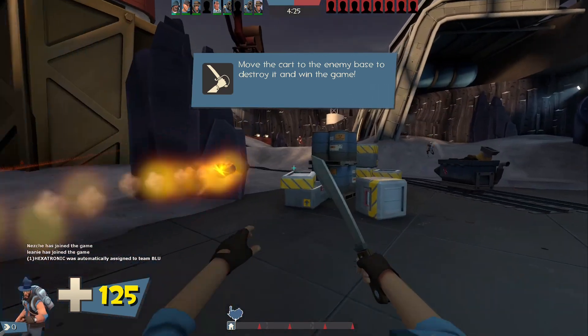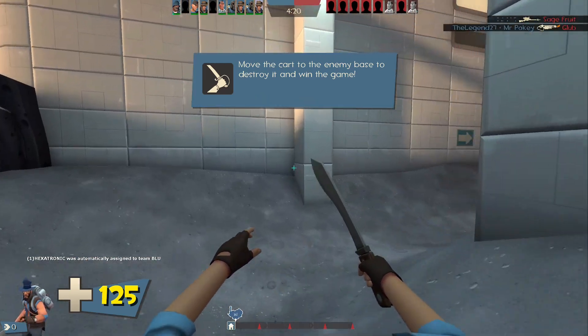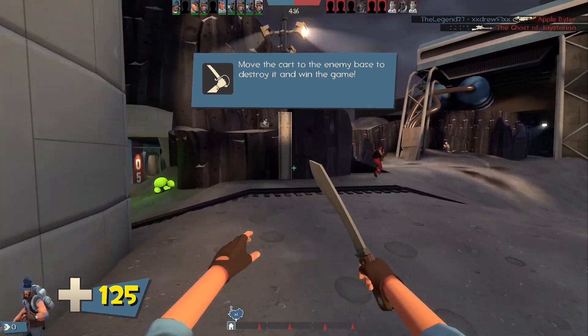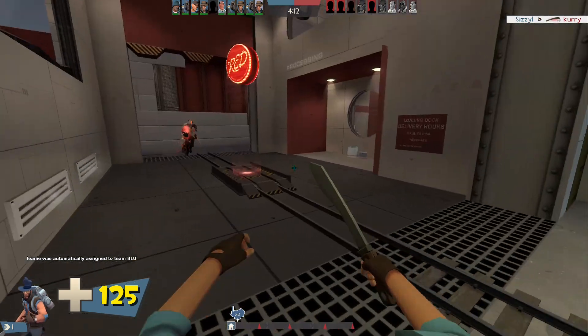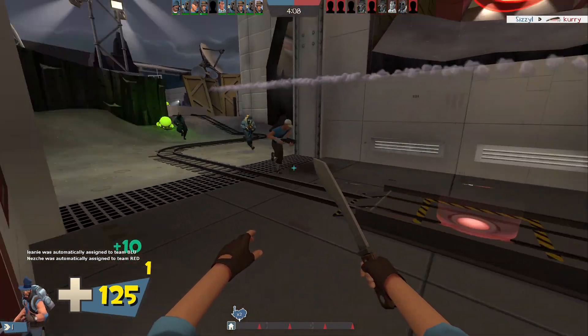The sniper's default melee is like every other default melee: 65 on hit, 195 on crit. The difference is sniper doesn't really have a way to close the distance, because he's not supposed to get close to people. That being said, we can still make it work and just walk at people anyway, because they're bad.